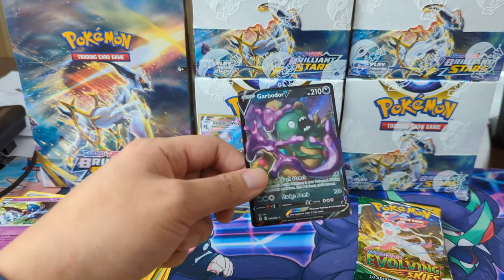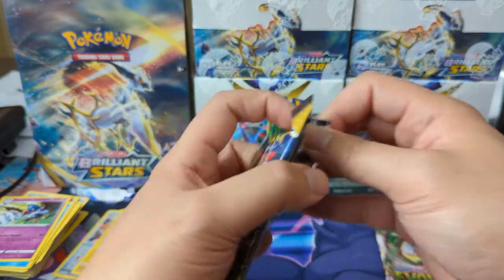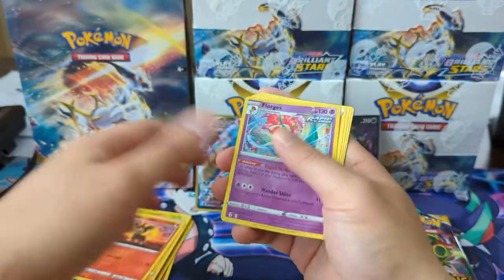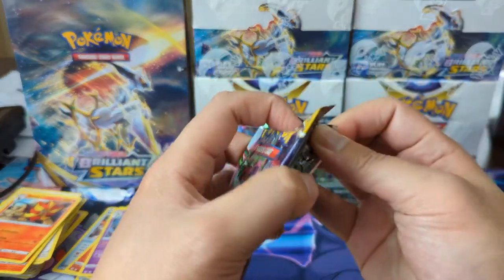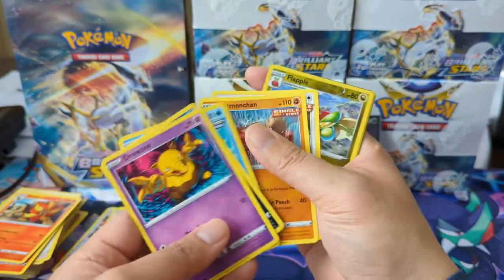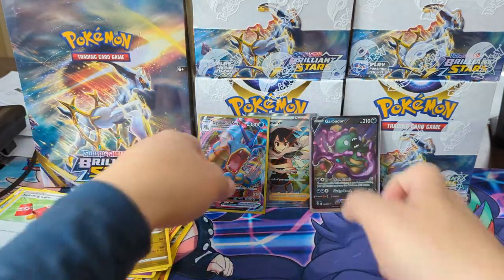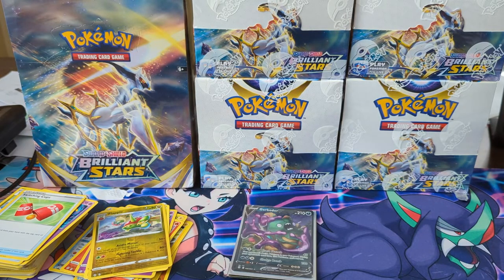So two solid hits and then a regular V. Final unpacked portion and we'll wrap up. Shoutout to Richard Omega, thanks for letting me open this on your behalf. Litleo into a Flaaffy. Final pack - Drowzee. Into a Flapple and then a Drampa. Very solid results for an ETB. Thank you Richard Omega, and that's going to be it for this video. We'll definitely have more Brilliant Stars breaks in the near future. Thanks for watching - I'm Warner Turtle and I'll catch y'all next time. Peace.